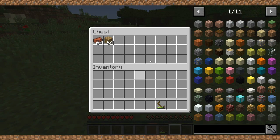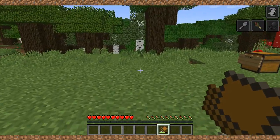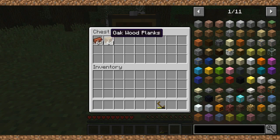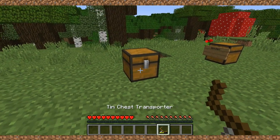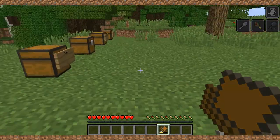I forgot to mention — see these items in the chest? I put them there as an example. When you transport the chest somewhere, the items actually stay inside your chest. I forgot to mention that, but yeah.